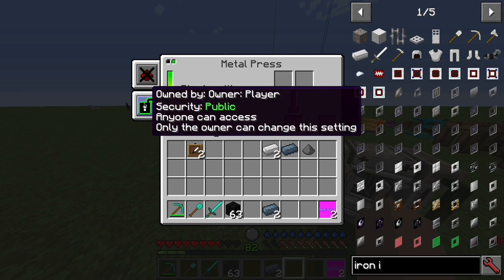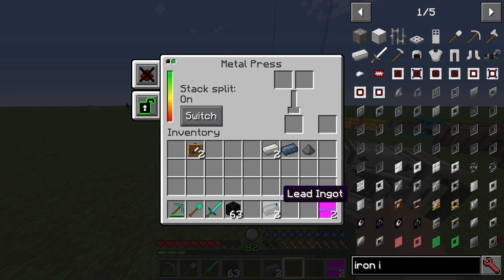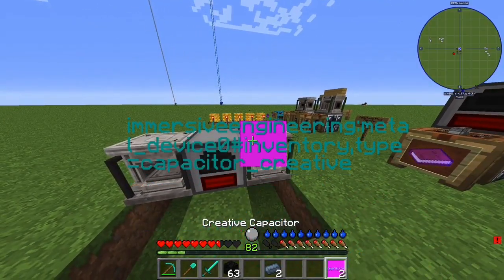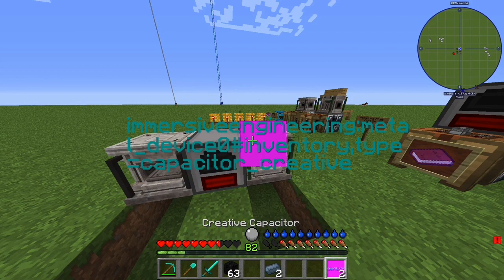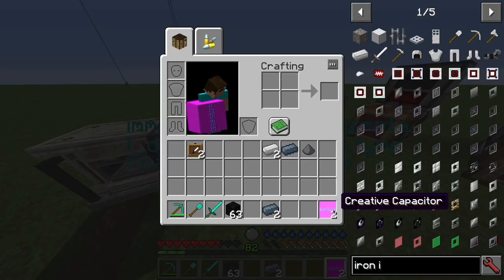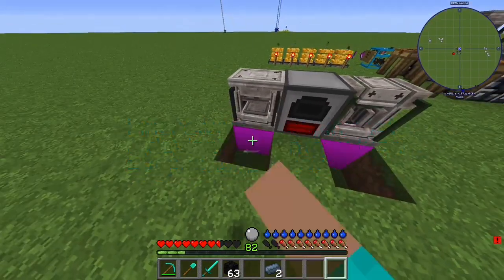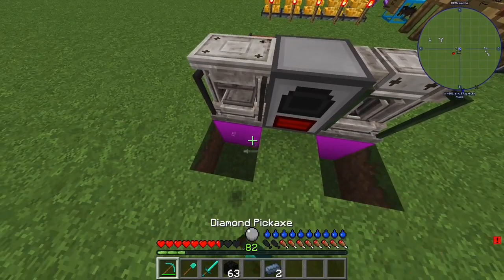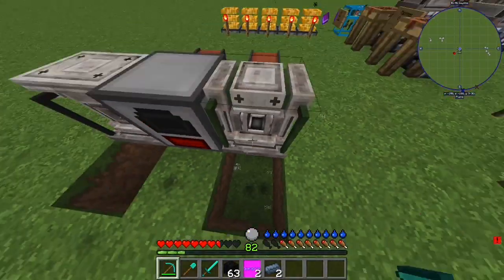Most people don't really know how to power the FE. There are two ways. If you're playing in creative, you can use the creative capacitor, which you can't craft — just place it down and it's an infinite power source. But if you want to do it in survival fashion, it's going to be limited of course.